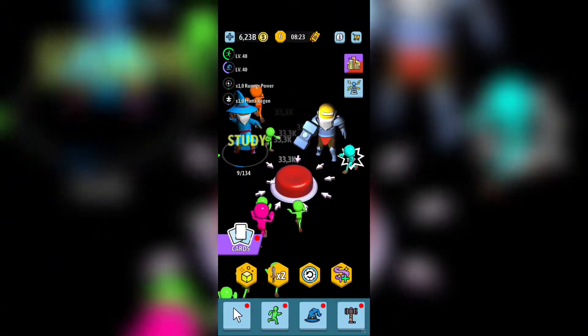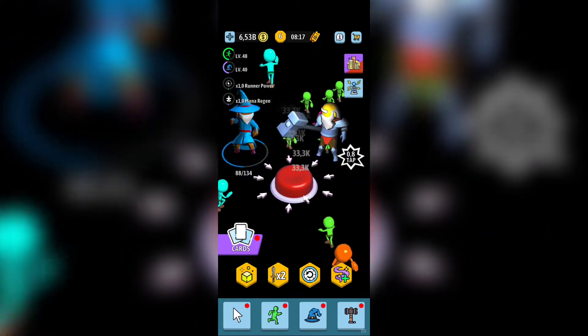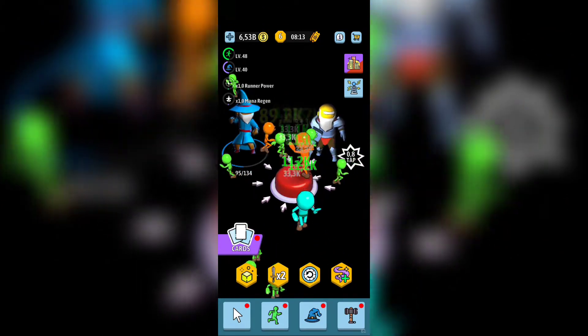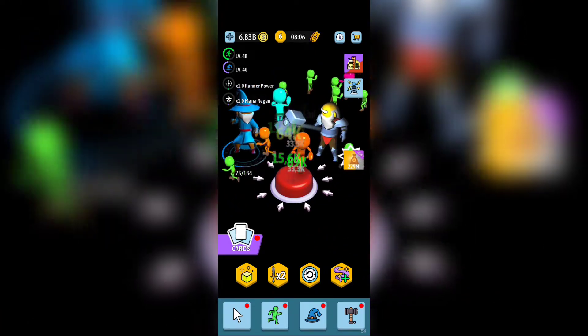So basically this is the button — what you're gonna do in this game. The game is also called Green Button, but obviously as you can see it's red, and it's hurting my eyes with that red. But it's called Green Button, so definitely there's a trick.